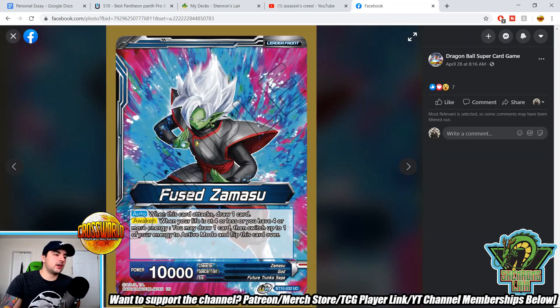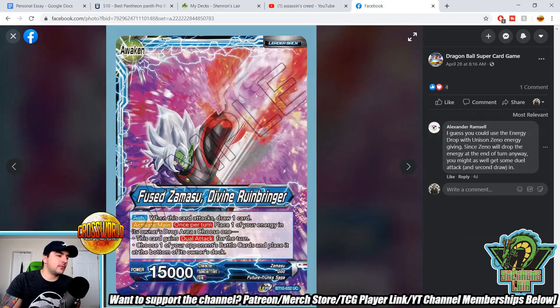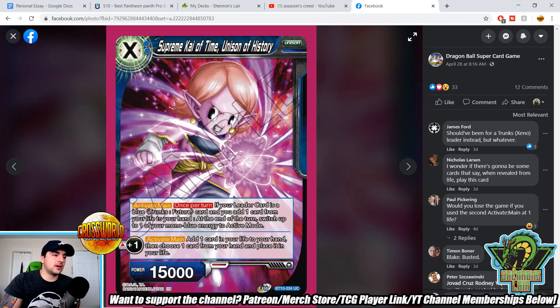Going over to the Zamasu leader — let's read the unawakened side first. When this card attacks, draw one. Awaken when your life's four or less, or you have four or more energy, draw one, switch an energy to active mode and flip over. The awakened side is Fused Zamasu, Divine Runebringer. When this card attacks draw one; activate main once per turn — place one of your energy in its owner's drop area, then choose one of the following effects: this card gains dual attack for the turn, or choose one of your opponent's battle cards and place it at the bottom of the owner's deck. Important to note, the auto to draw when it attacks is not once per turn, so that'll be a double draw. There are ways to get free energy in the deck, which we will talk about.